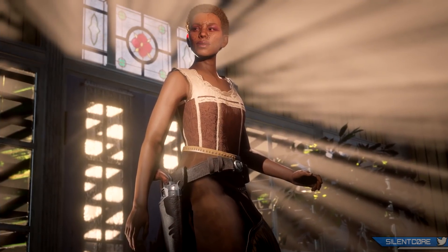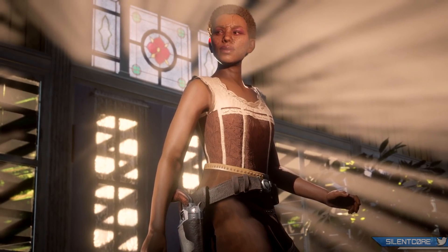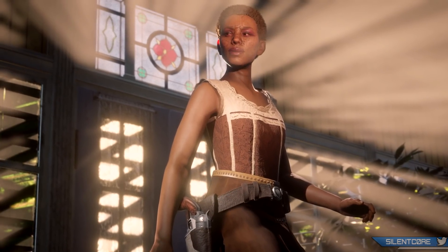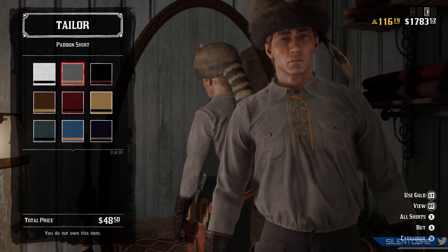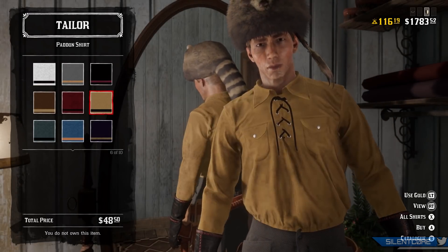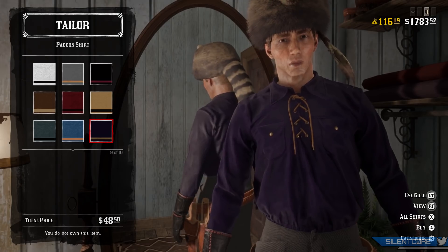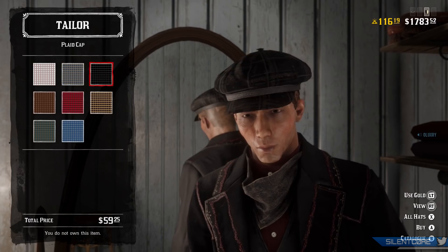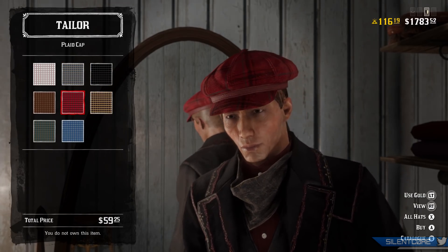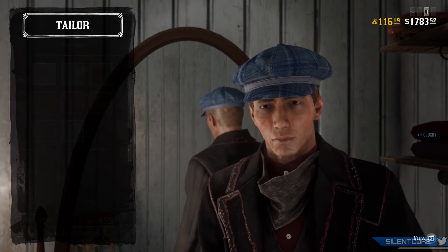Last but not least, there are 6 new clothing items and 1 new emote. First is the Flora Corsetted Chemise, available for $42 but only for female characters. Next is the Padden Shirt, a nice-looking smart lace-up shirt available for $48.50 or 2 gold bars. There's also the Plaid Cap available for $59.25 — it's a smart-looking bonnet you can wear as a hat and it comes in quite a few different patterns.